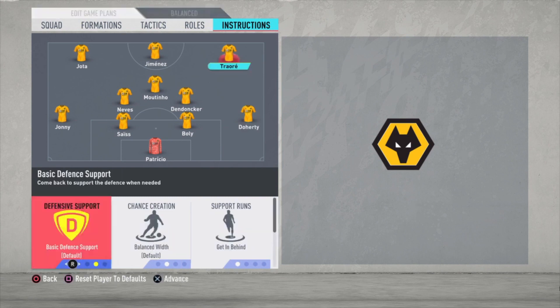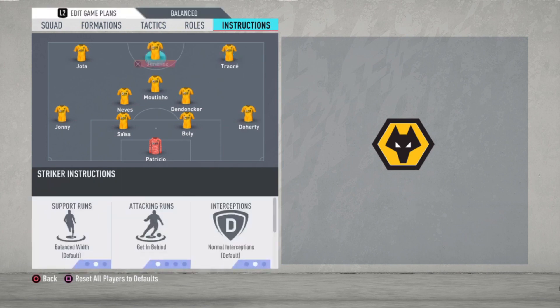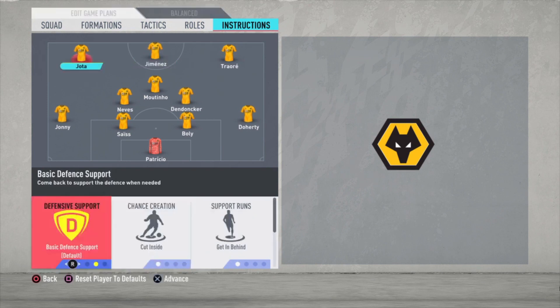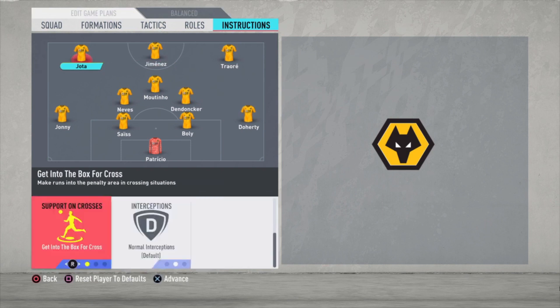Then we have Traore — get in behind and get into the box for the cross. Jimenez — the only thing I changed is get in behind. And Jota — cut inside, get in behind, and get into the box for the cross.